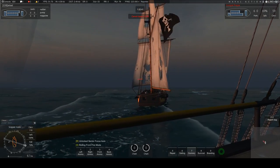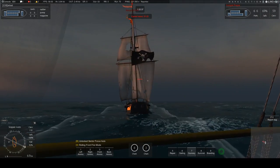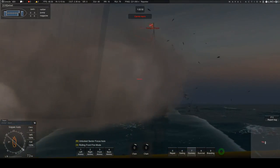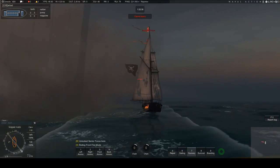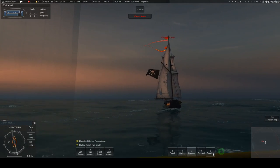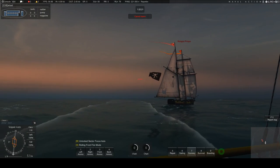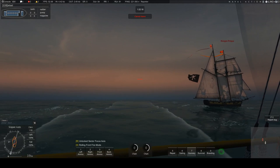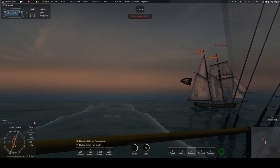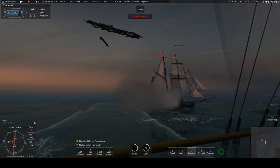So before you decide now's the time to board, what you should do is select the boarding preparation option — I'll do that shortly, once I've got his sails down a bit more. What that does is, when you open up the boarding combat, you open it effectively fully prepared for boarding, and that will give you an advantage when you get into the minigame.